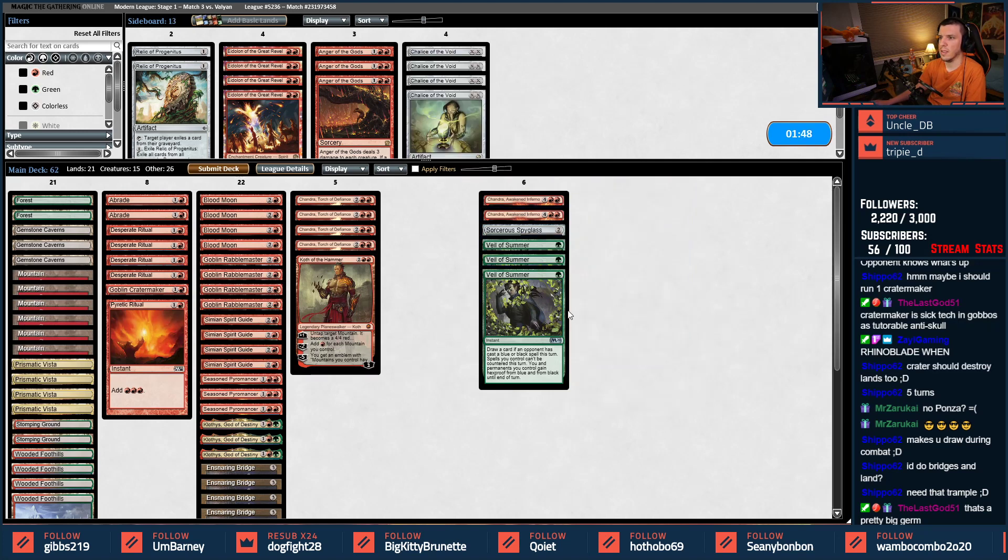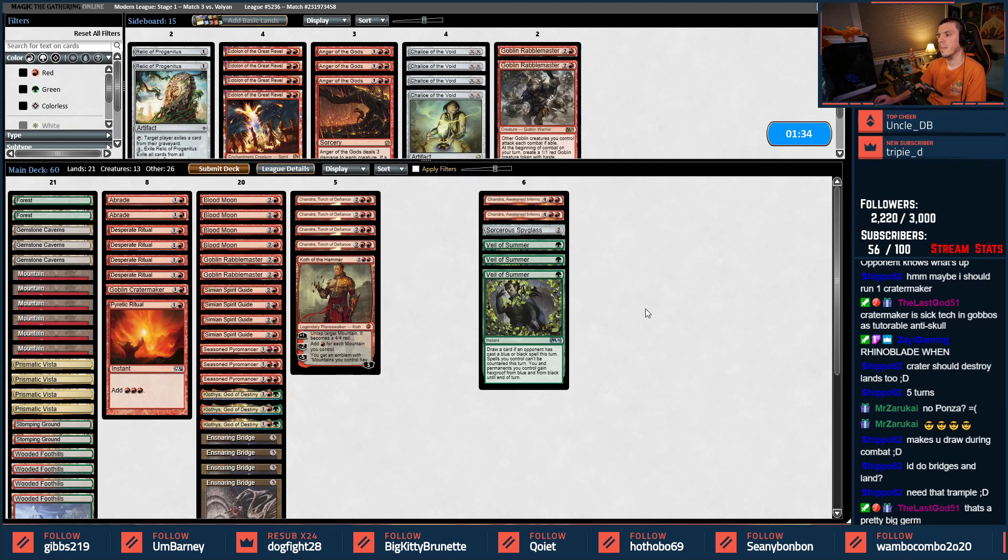I think it's just Chalice out and bring these in — I almost want to do 62 cards again, I know it's not right. Let's take a pair of Rabble Masters out. They're telling me I couldn't have killed Lily — she had no cards in hand. I attack with five goblins at the time, they have Batterskull and Stoneforge.